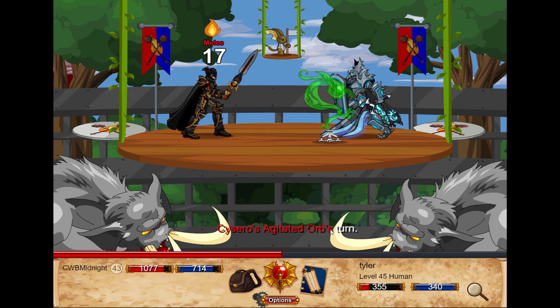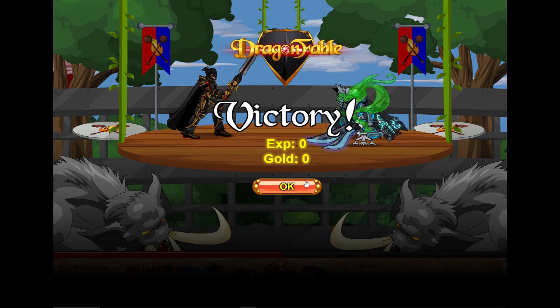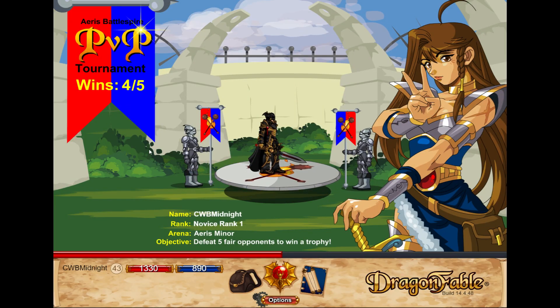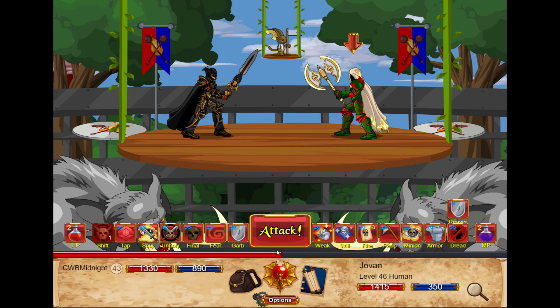I always hate those pets — they're kind of retarded. I mean, they're probably good and all, but they just don't look like good pets. Next match. Jovan. 63 to 96 damage — he's got a lot of strength, no wisdom. Actually, we need it on a... no.